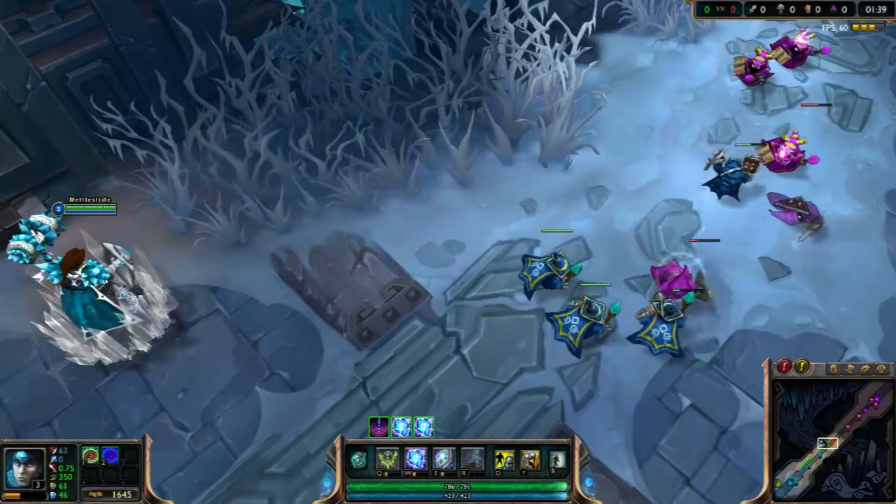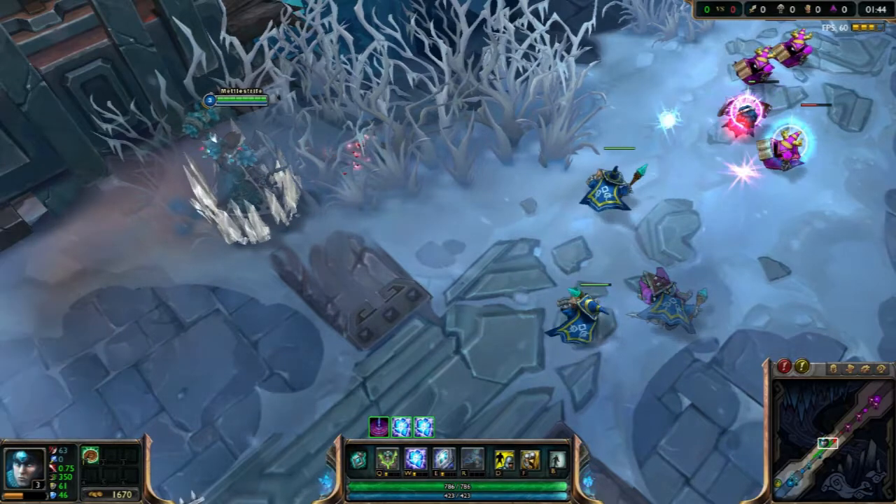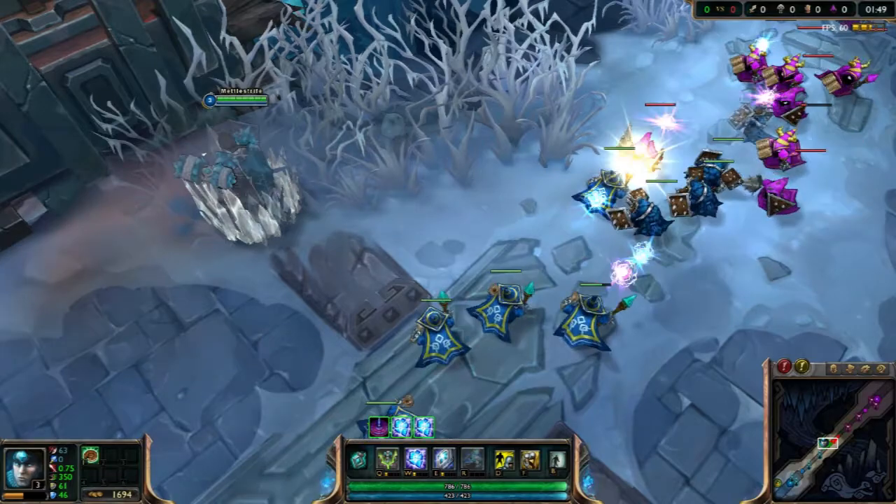We've got a bush here. Let's see if there's a Poro inside. There he is! You feed him — you just click on the snack and then it feeds it to him and he gets little hearts and he loves you forever.